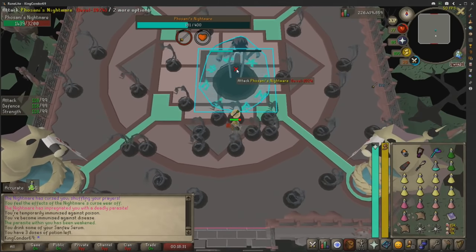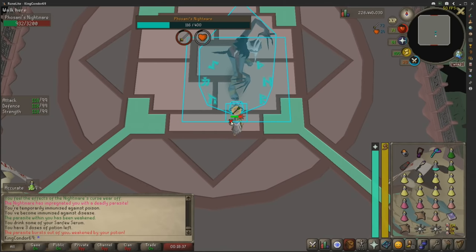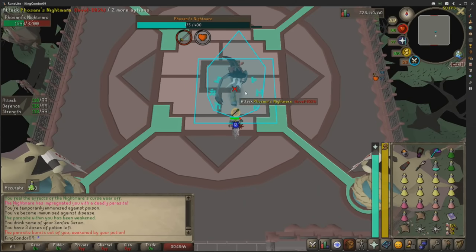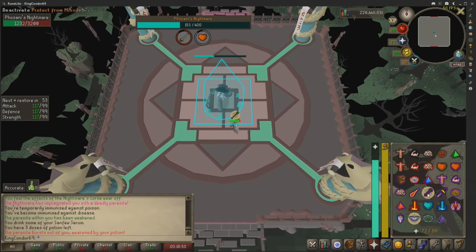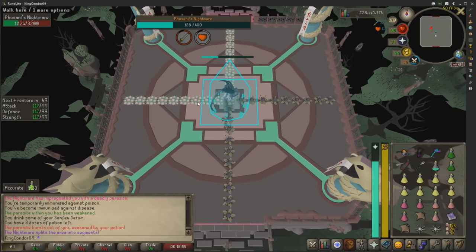She just infected me with a parasite from the normal Nightmare mechanic — you should know that. Sanfew Serum will clear that up and give you some prayer points. The parasite will come out in a second and is going to heal her. You can one-hit the parasite if you bring something like a godsword, but you're going to out-DPS her regardless of your weapon. If you bring a bludgeon over the Dragon Mace, good on you, but the Dragon Mace is fine — you don't need the bludgeon to get the kill.